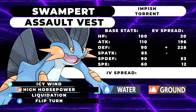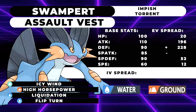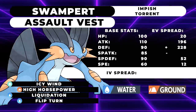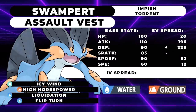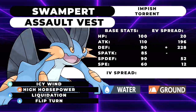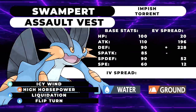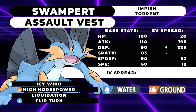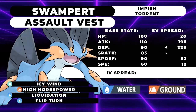That means your High Horsepower and Liquidation will be doing much more damage. The moveset of Flip Turn and Icy Wind allows you to do a couple more things. Icy Wind is great speed control for your team — you can run Bulldoze if you want, but Icy Wind is much better since you don't lower your teammate's speed stat. You can Icy Wind opposing Zacian, letting your Zacian outspeed, or Icy Wind a Regieleki so your Zacian can outspeed it. You have great speed control on the field. With Gothitelle being such a powerful Pokemon in the format and being able to trap Pokemon, you can lead off with Swampert, scout for the Gothitelle lead, and then just Flip Turn out of there since Flip Turn automatically switches you.